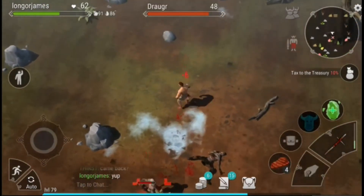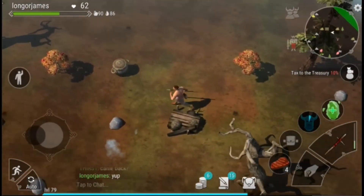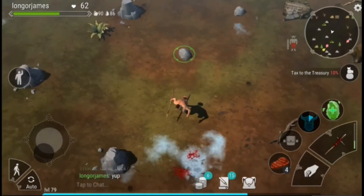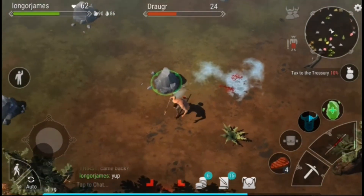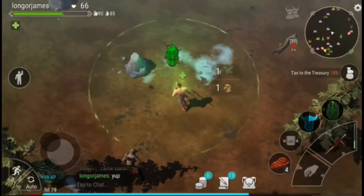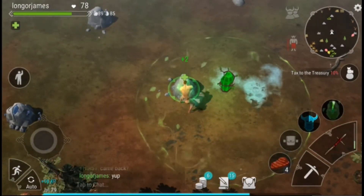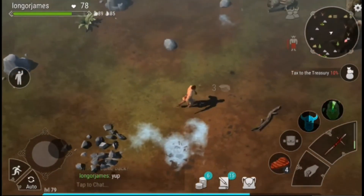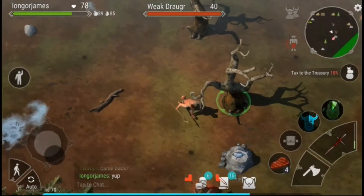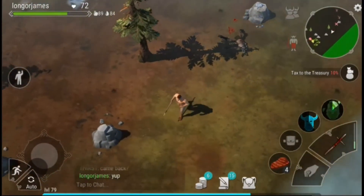I'll show you how to reset aggro with the bowman. Leave the bowman there — it only has 40 health so it will die to the enemy, and as you can see the enemy then leaves you alone. This is really useful in tombs and Odin's Sanctum, especially with multiple party members doing the same thing. With four people, you can effectively summon a bowman every 10 seconds, which is great for clearing rooms with large enemies.